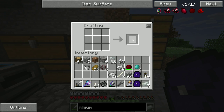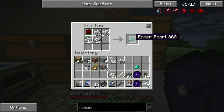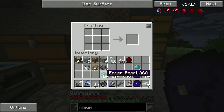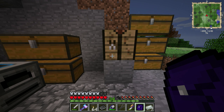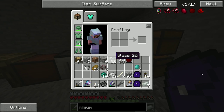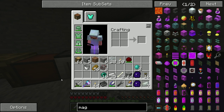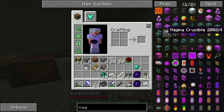Cycle that out — that gives us a stack. We're going to split this and now we have 16 Ender Pearls. With Ender Pearls we put that into a Magma Crucible — not the liquid transposer, the Magma Crucible — and we'll easily have Molten Ender. Use that to pour over the Tesseract frame and get that set up.